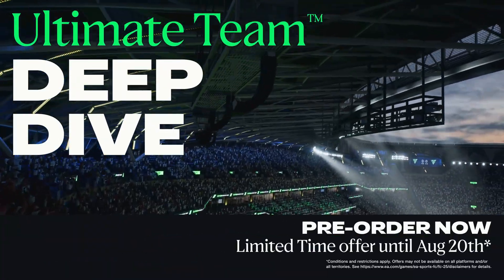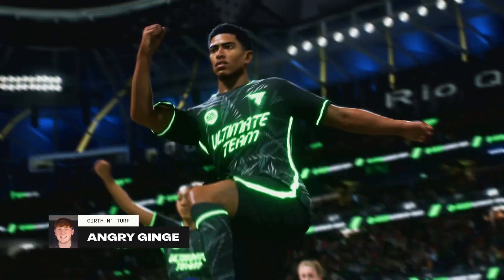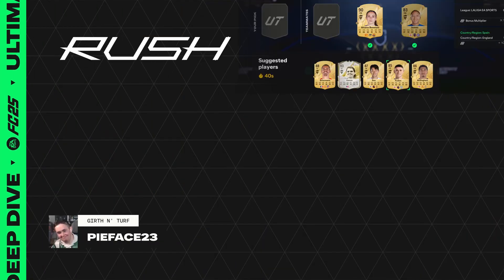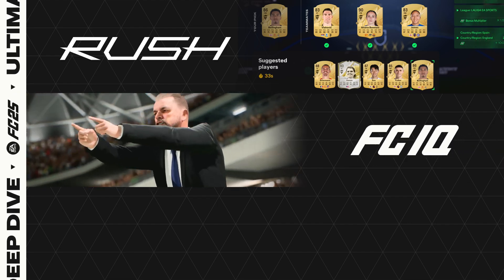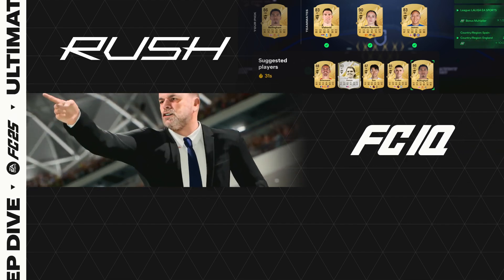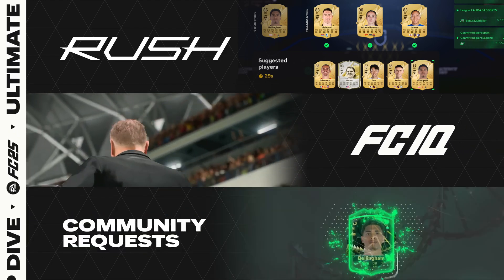Ultimate Team in FC 25 is social. Build your Ultimate 5-a-side and play with friends, leveled up by FC IQ tactical presets and player role boosts, and loads more updates from community requests.